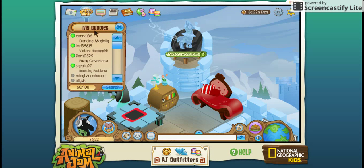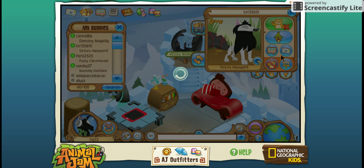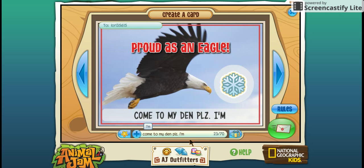Somebody just came in — I'm going to invite her to see if she wants to come. Come to my den, please. Enjoy a warm sun in your summer den. Decorate your den with all your favorite summer items, and submit your dream den by tomorrow.